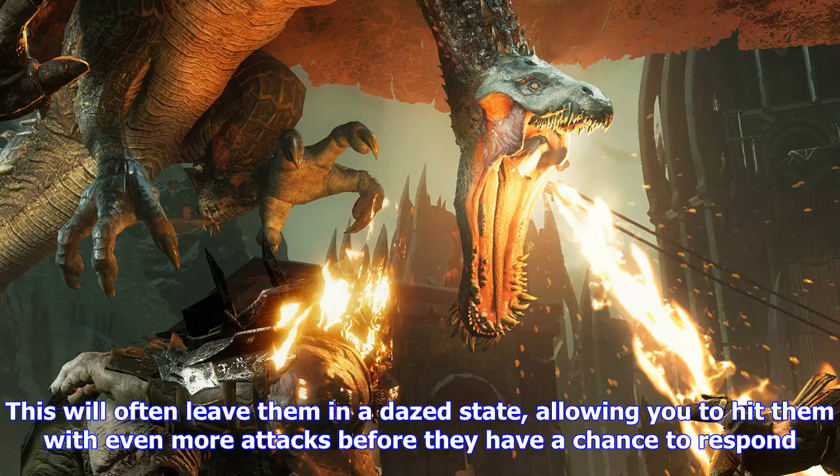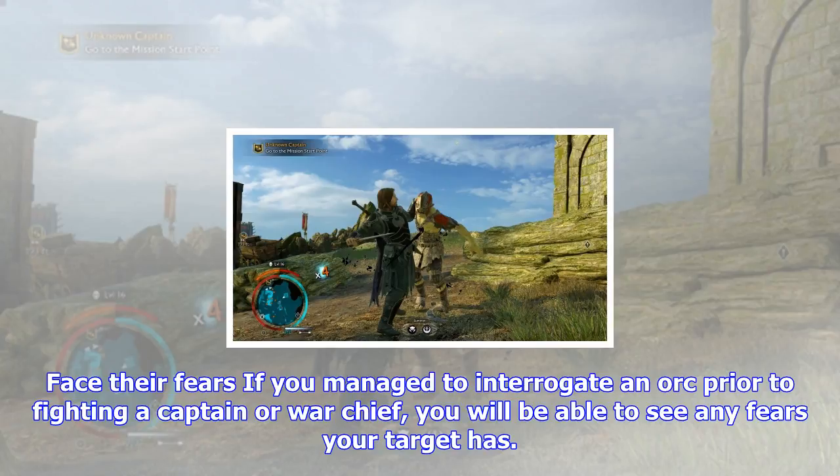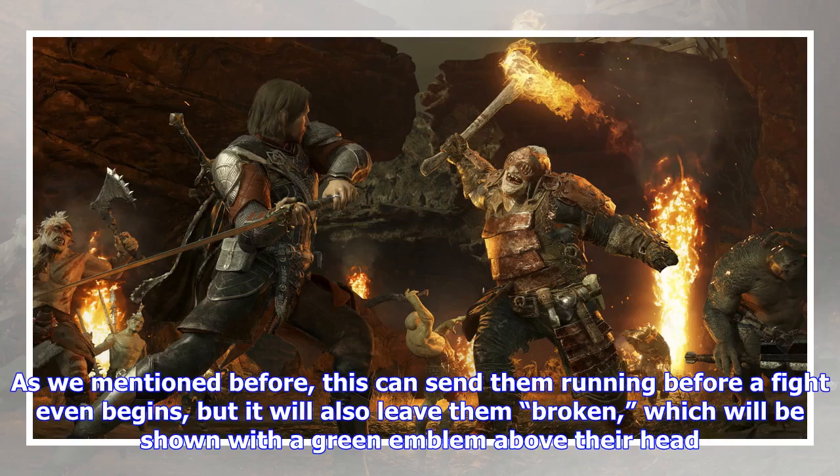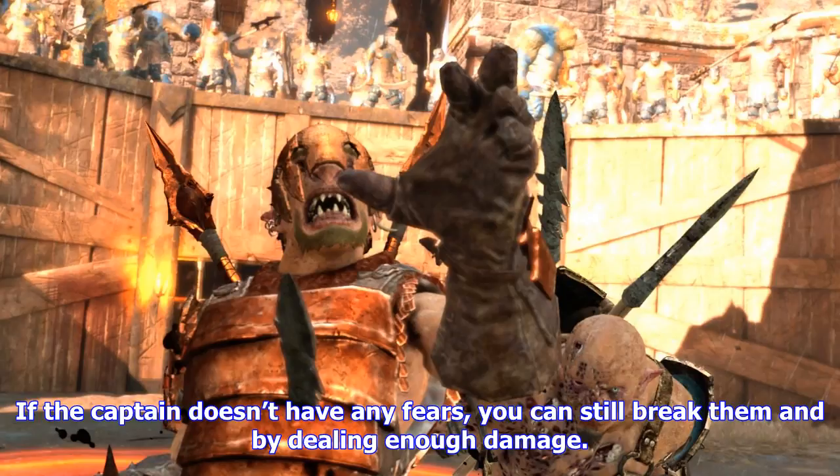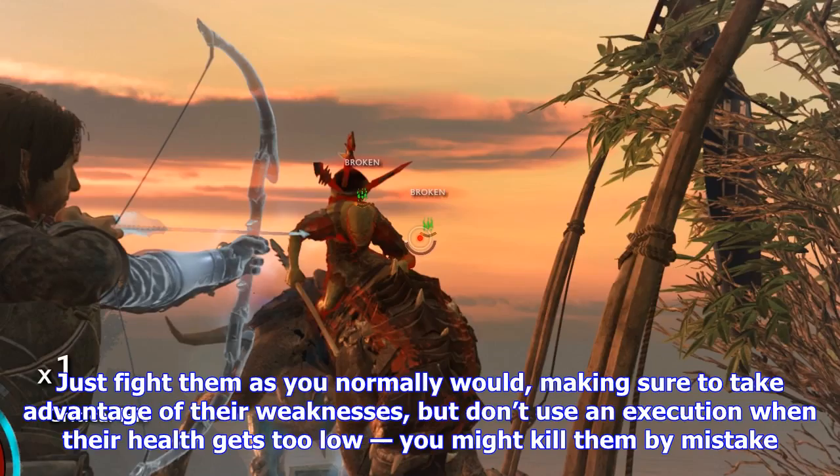Building your army — in Shadow of War, you'll very rarely be fighting alone. Talion gains the ability to call orcs he's enslaved into battle at any time. Building an army is surprisingly easy, and having extra followers will give you an edge in just about every mission. Isolate your targets: captains are almost always guarded by at least a few minions, which makes enslaving your target more complicated than it has to be. Before you start your fight, check for explosives just as you would in a standard encounter, but don't detonate them just yet.